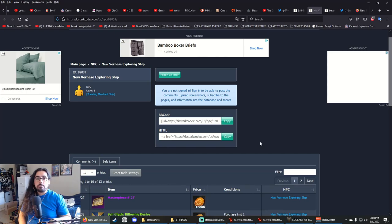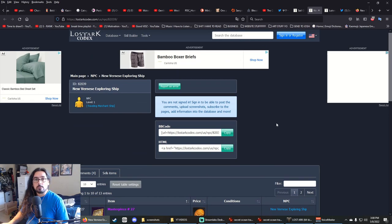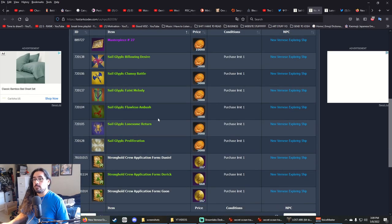Before I tell you how to find these guys, we're going to go over their actual drops — their inventory. You can go to Lost Ark Codex and look up the two ships we're looking at: the New Vernese Exploring Ship and the Lateran Royal Trade Ship. I'll post links to the page in the description.